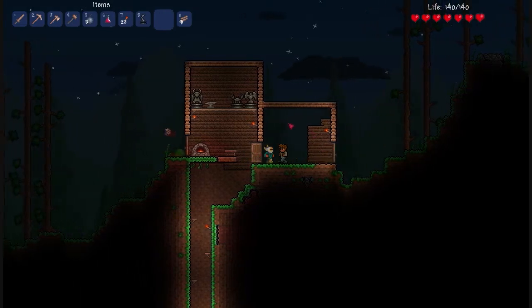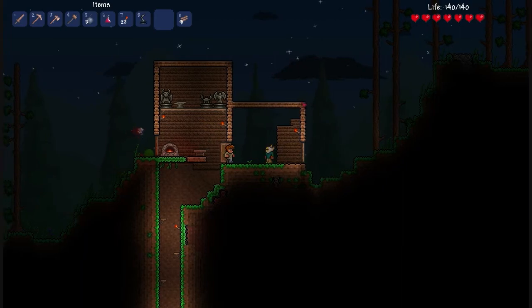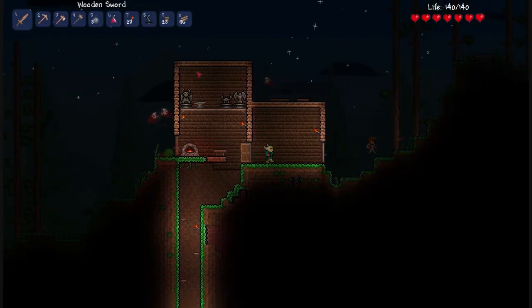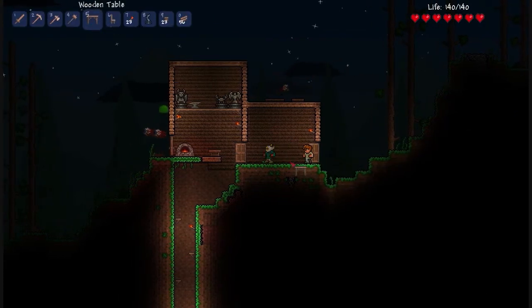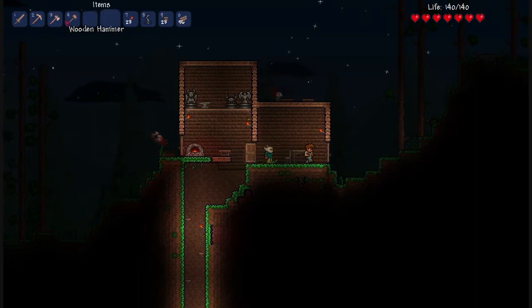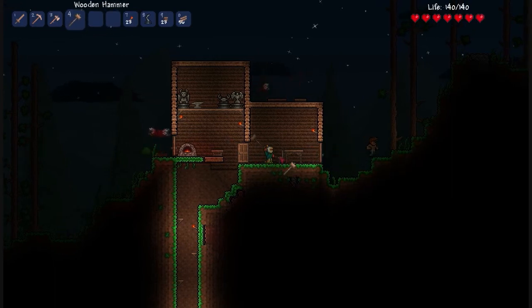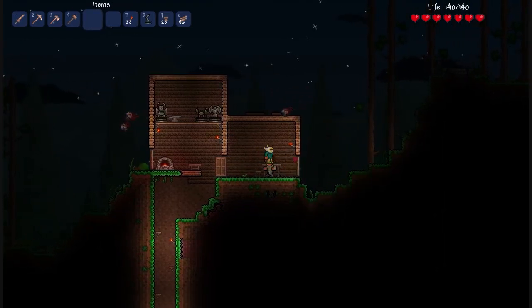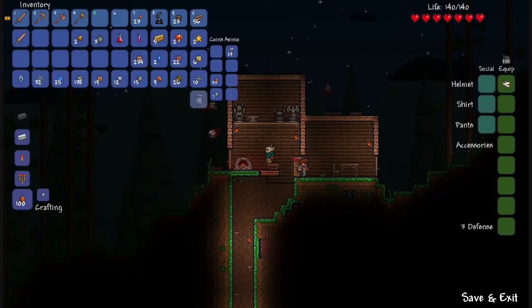I'll come back once I've got this basic house built so I don't have to waste any time. Alright, so I've made a basic house - a few awkward bits here and there but I'll sort that out. I'm gonna make a table and chair; I think you need them to make it an official house. You also need a bed, and I've got the light source, the wooden wall, the table and chair.